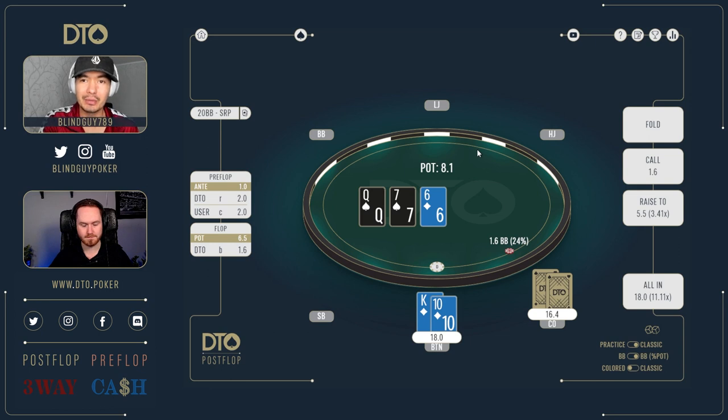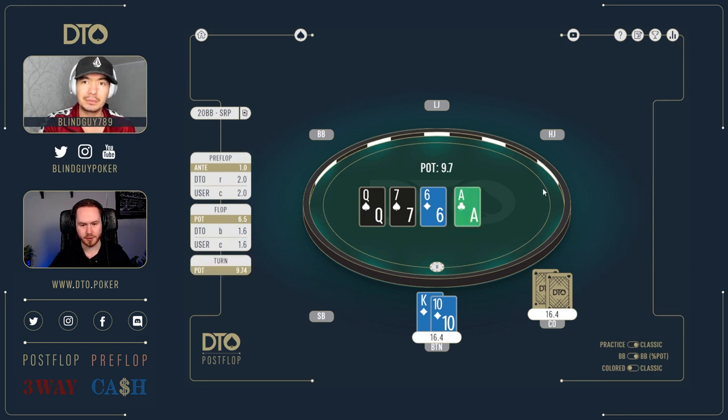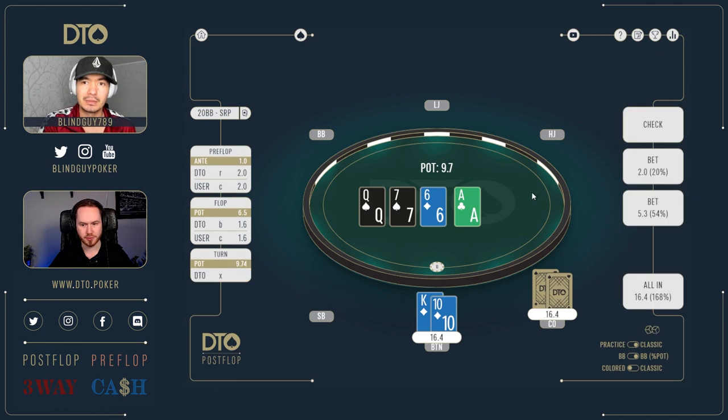Interesting that he actually bets small here. I guess we have to do more betting when we're more shallow because I know this is going to be a lot of checking when we're deeper. He bets small, we have a backdoor — it's king-ten on a queen-seven-six board. I guess with the small sizing, let's go for a float. The turn card is an offsuit ace and now he checks to us.